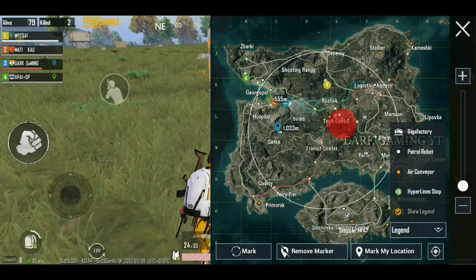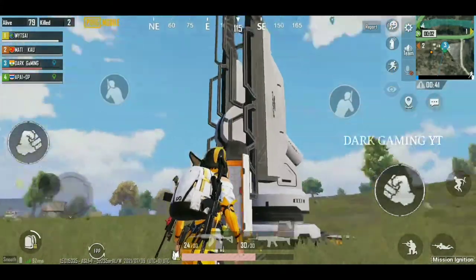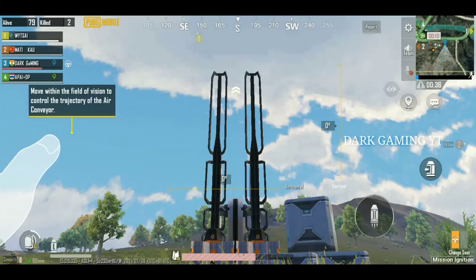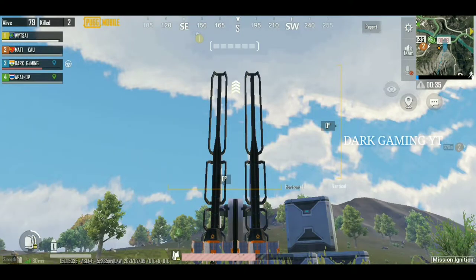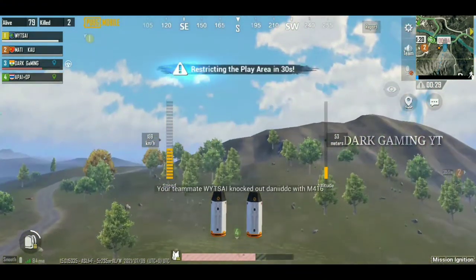First, we will enter a PUBG Mobile 1.5 update match. If you want to enter a map, you can mark a new location. Let's go to the Giga Factory. Let's go to the Air Conveyor. If you want to enter a new icon, you can click it.